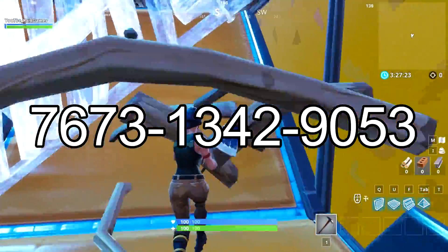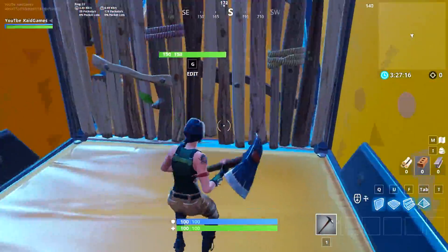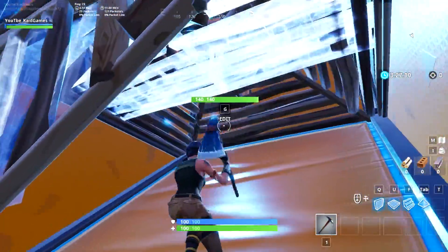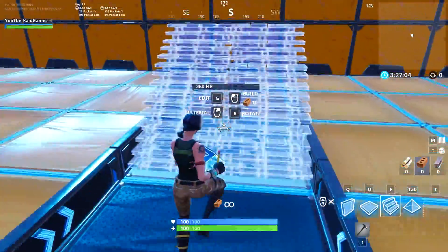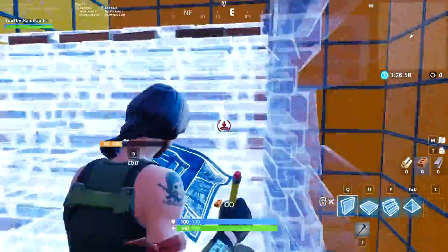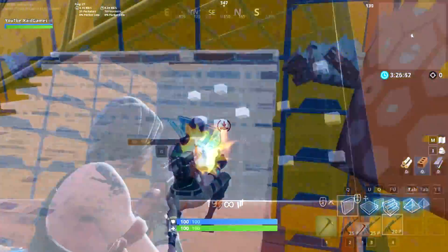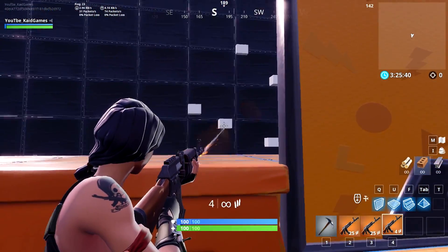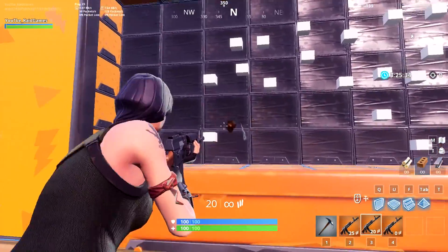Fifth place is an aiming and editing map. You have a bunch of things already built and you just edit through them. There are tunnels where you'll need to build, and on some you'll get a weapon. It's a building course where you can train your 90s, train your editing, be really fast. In many of these maps there's a prize pool — right now it's going for $400 or something. I always try to do at least 10 to 15 minutes of training on this map before playing real battle royale. It helps a lot to get used to editing and warm your hands before the real fight.